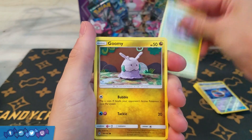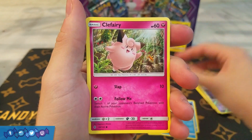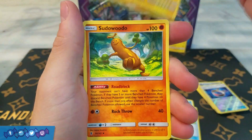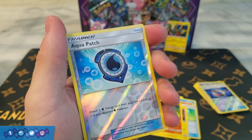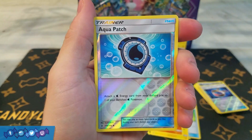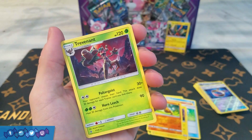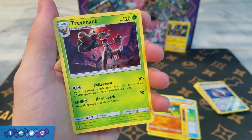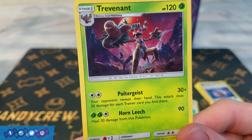Anyways, here we have a Wimpod, a Comfey, Wishiwashi, Vanillite, Clefairy, Psychic Energy, Max Potion — that's a solid card — Alolan Graveler, Tsareena — another decent uncommon. Oh nice, Reverse Holo Aqua Patch! Man, these packs have been killer with these Reverse Holo Trainers. Alright guys, last rare of the opening — a rare Trevenant. It's not a Holo Rare or a GX or an Ultra Rare, but this is actually one of the more playable Rares from this set, and I love Trevenant as a Pokemon. This artwork is just so sweet — such a cool card.